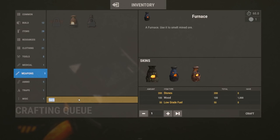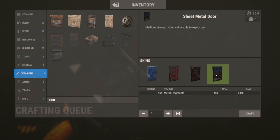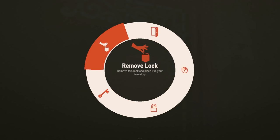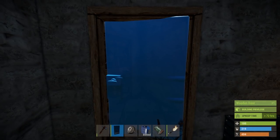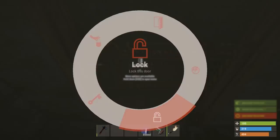Use your first 150 metal frags to craft a sheet metal door. If you already have a wooden door down in the inner doorway, you can remove it. First, hold E on the lock, unlock it, and pick it up. Then open the door, hold E, and pick it up. You won't be able to pick it up if the door is closed. Now put your new shiny metal door down. Lock goes back on, and make sure it's locked.